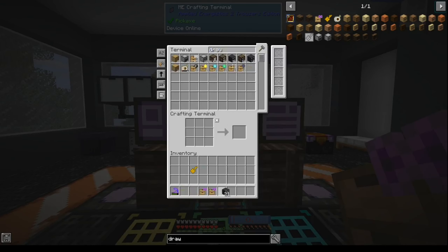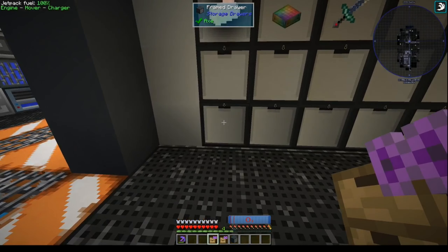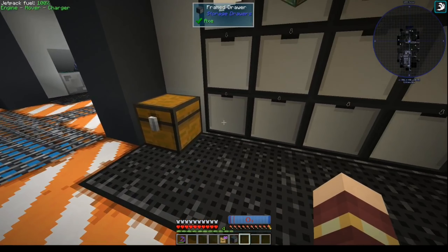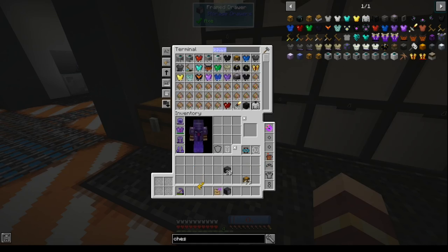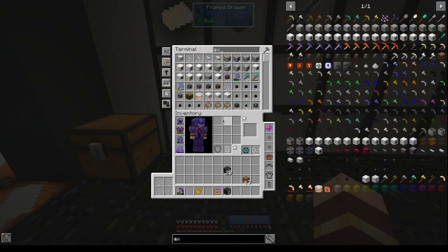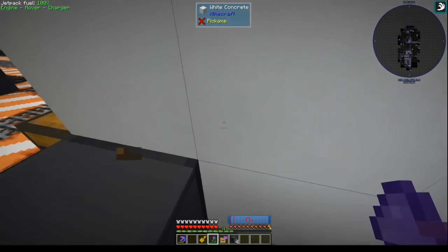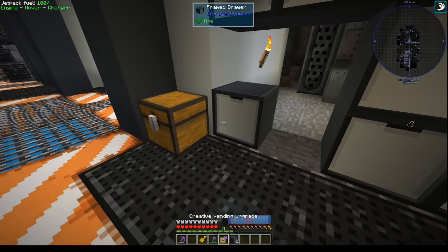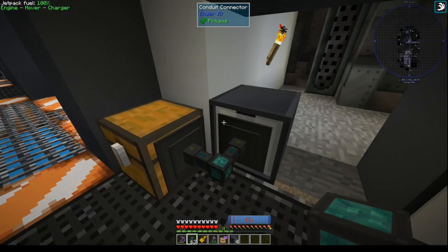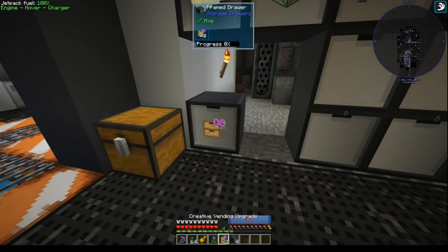I'll put it into one of these drawers here. I'll have to unlock it to be able to pump it in. Let me disconnect it from the system first, because I don't want anything random going in there once I unlock it. Now it's not attached to anything, so I should be able to unlock it and conduit it in — extract from this, insert to that — and pop it in there. Now we should be able to get infinite out of it.